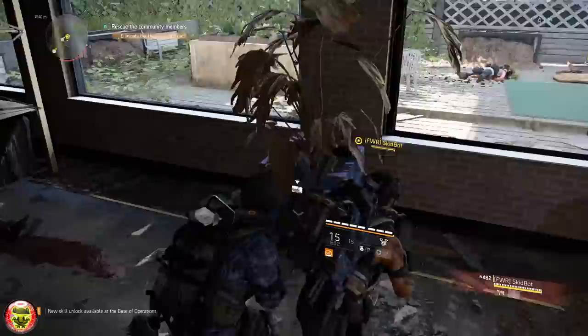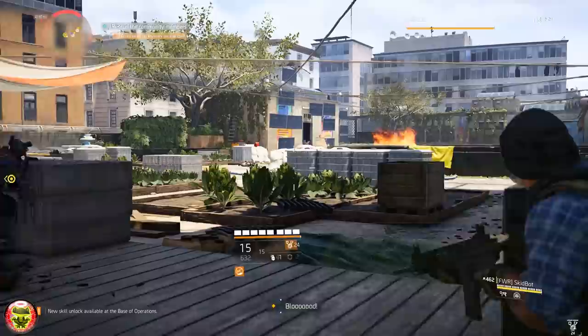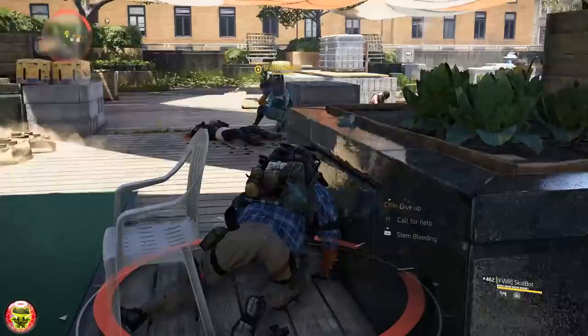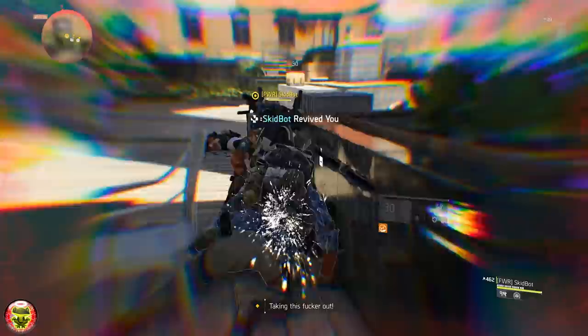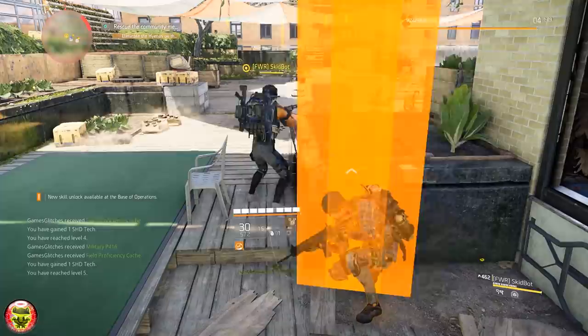For every mob that he kills, you will be gaining between 750 to 2,000 experience depending on the mob. If it's a yellow-name mob you will gain a lot more experience than for a red mob — a regular red mob will gain you about 750 experience. As you continue to level up, the mobs will keep giving you a proportionally good amount of experience.